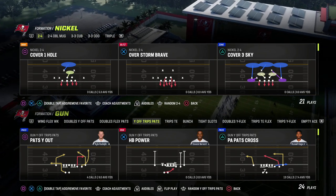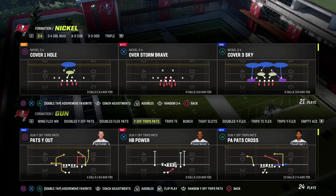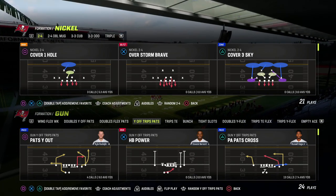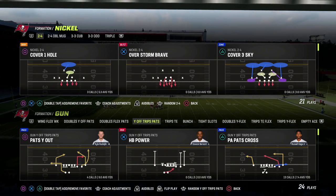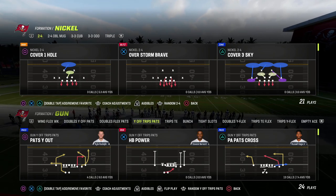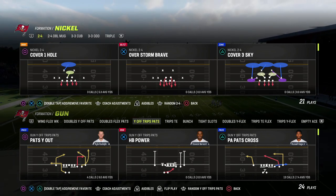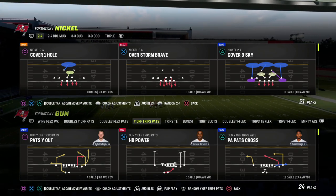The problem with man coverage is people can use picks and rubs and out-leverage you in certain formations. The problem with spot-drop zone coverage is it's very predictable — they can simply flood the zones. The beauty of match coverage is that kind of stuff doesn't always work. You don't want to only run match, man, or zone; you want to merge everything together. Match coverage is something that, even at this point in Madden, a lot of people don't quite understand how it works, why it's important, and when to use certain coverages against certain formations.